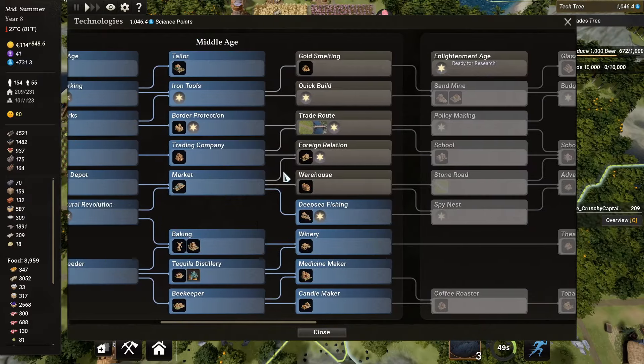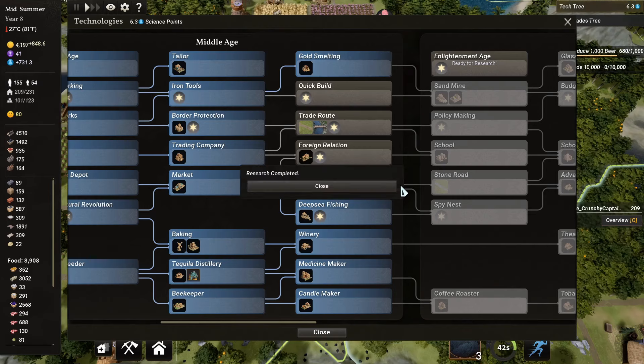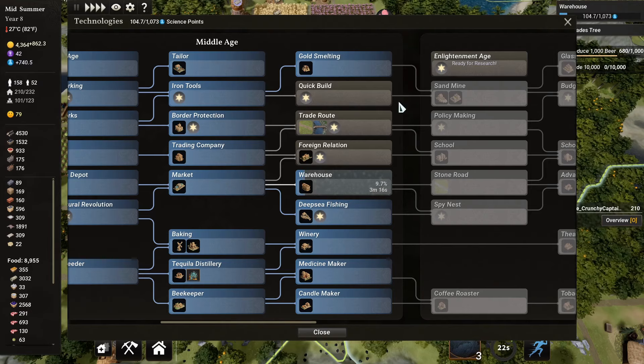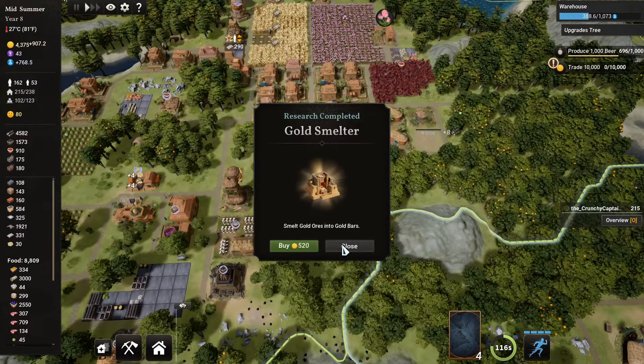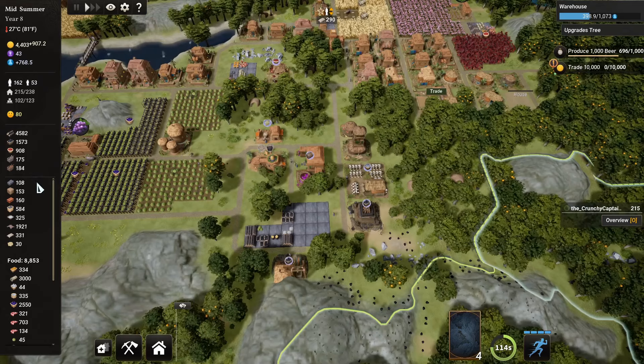Okay, so gold smelting — that one will be really quick. A warehouse — that one will be next in line. And then as soon as we are done with all these we will just do our Enlightenment age. So gold smelter — we don't have any gold nearby so that is fine, it's not an issue.